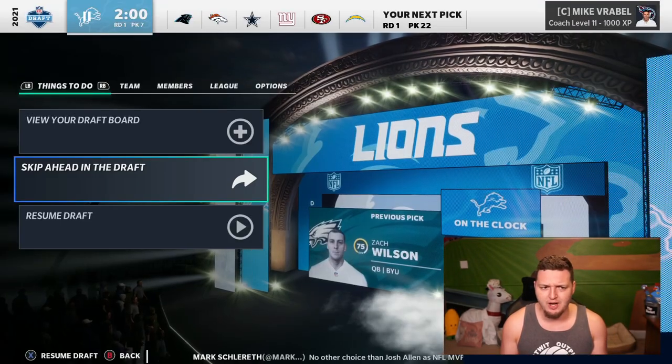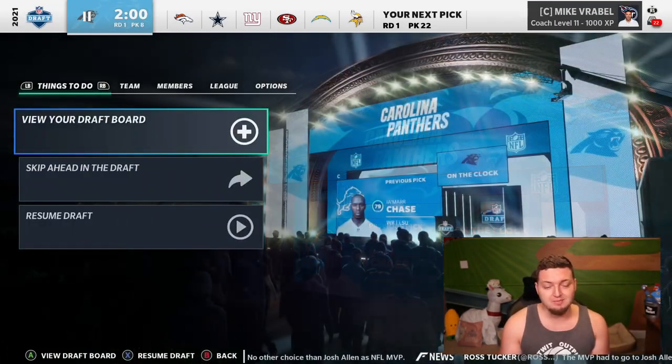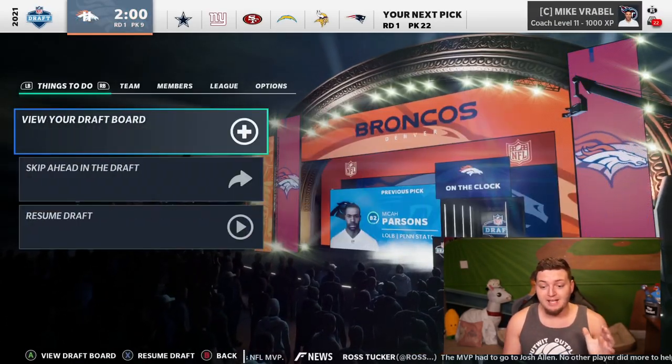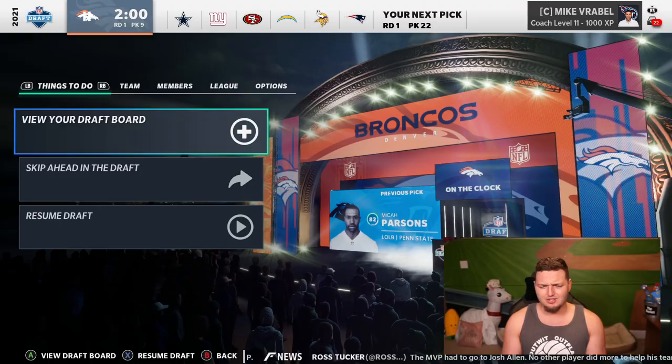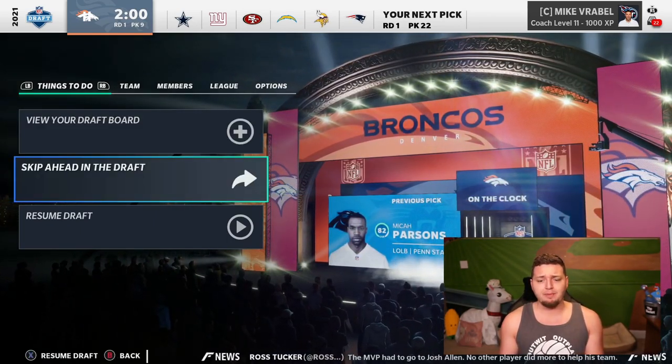Now a wide receiver has to go, right? The Lions get Jamar Chase, 79 overall. Devonta Smith and Jalen Waddle are still on the board. The Broncos get Micah Parsons, 82 rated — he's the highest overall player by two. Ninth pick, the Broncos select Devonta Smith, pairing him with Jerry Jeudy and Tim Patrick. That would be a great wide receiver core.